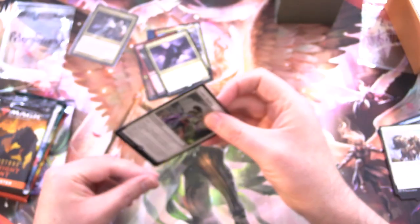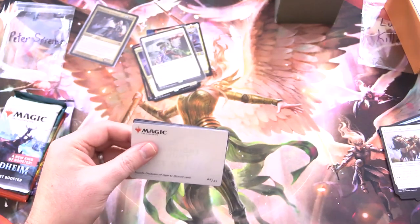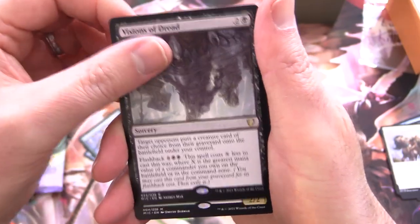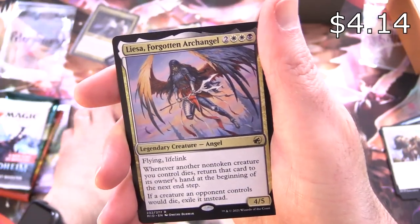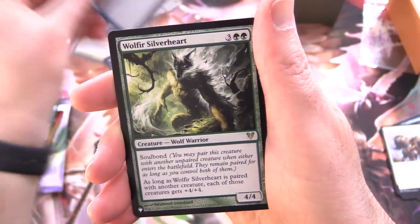Moving on to Midnight Hunt. We've got a Sigarda Champion of Light — that's on the playmat, pretty cool, same character — and a Swamp. No Way Out, Diagraph Horde, Bramble Armor, Dawn Heart Mentor, Contortionist Troop, Visions of Dread. Extra rare there — Kyla Sigardian Emissary, it's a Mythic. Kessig Naturalist, Bereaved Survivor, and Liza Forgotten Archangel — very much on theme today. Foil Component Collector, and Wolfear Silverheart from the list. Always nice to get some list pulls.